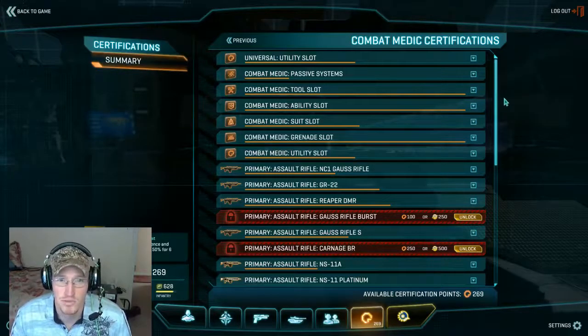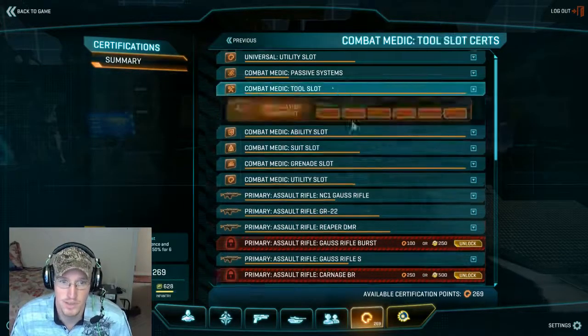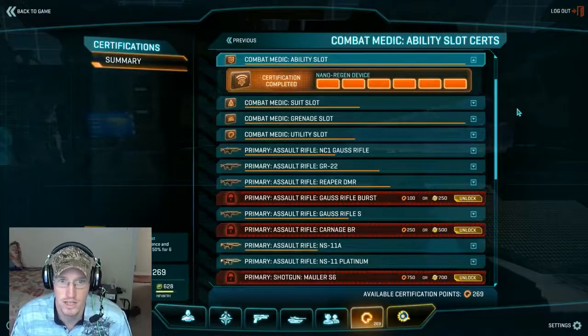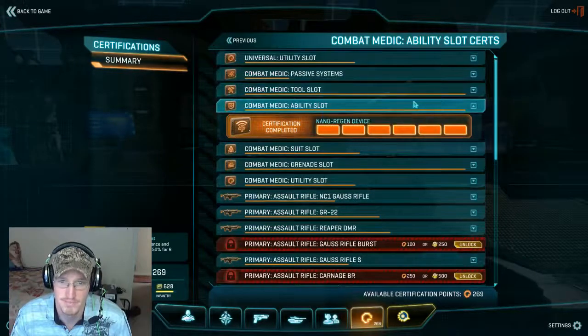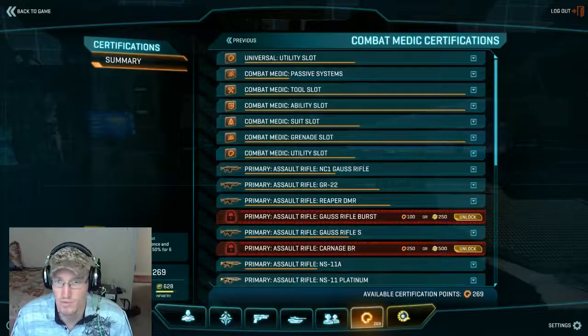To start off with medic, your biggest two certifications that you're going to want to be getting are obviously medic tool and ability slot. Passive system is kind of meh. I have one point in it just because I had the extra certs.